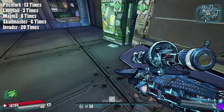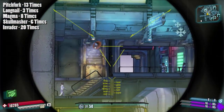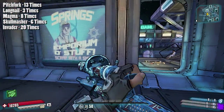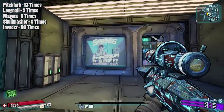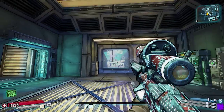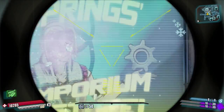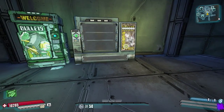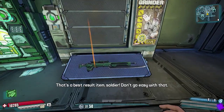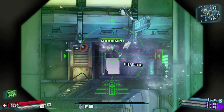That was my experience with the grinder for legendary sniper rifles. The five you can get are the Pitchfork, Long Nail, Magma, Skull Masher, and Invader, and the drops were 20, 13, 8, 6, and 3 - that'll be on screen so you can see it. Five snipers in total and a big difference in rarity from my experience. Next we'll be taking a look at legendary SMG drop rates in the next episode, so be sure to look out for that. Thanks for watching everyone and I will see you in the next episode.